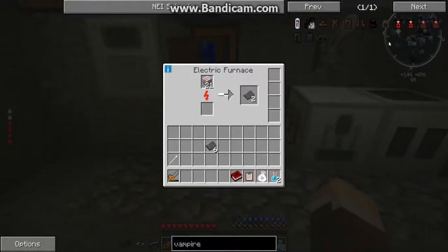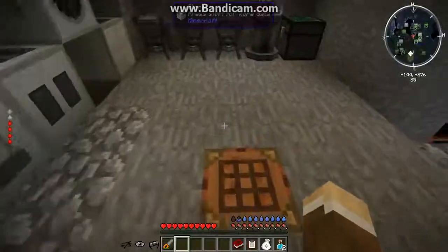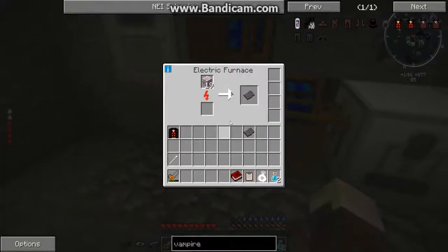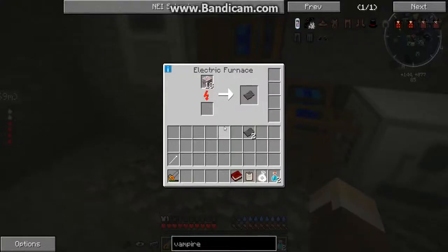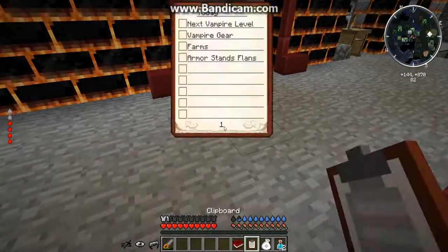And that's just straight up crafted into vampire gear. So let's craft a piece — which looks amazing, I think. Here we go. And you get set bonuses, which is awesome. Let's put that on. I'm not going to show you in third person until we get it all. Let's see what else is on the list.